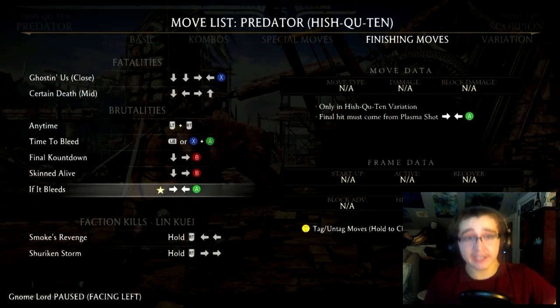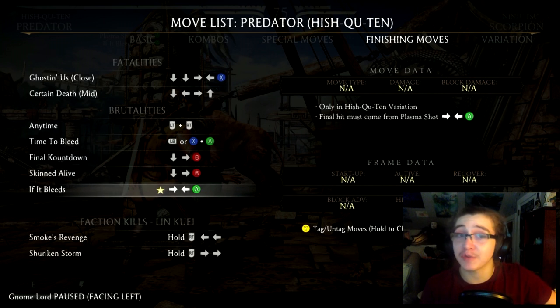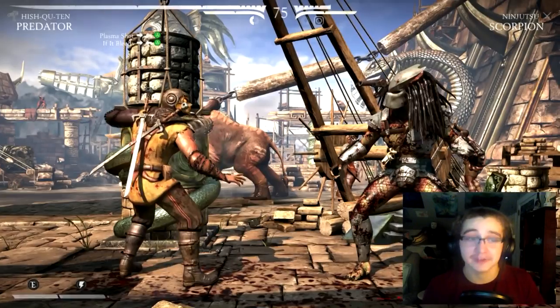Last up we have the If It Bleeds Brutality. In order to perform this brutality you're going to want to be in Predator's Hish-Qu-Ten variation — I apologize if I pronounced that incorrectly. You want your final hit to come from a plasma shot. This is yet another very easy brutality. A lot of Predator's brutalities were easy, but I figured I might as well cover them since I have been covering every character.